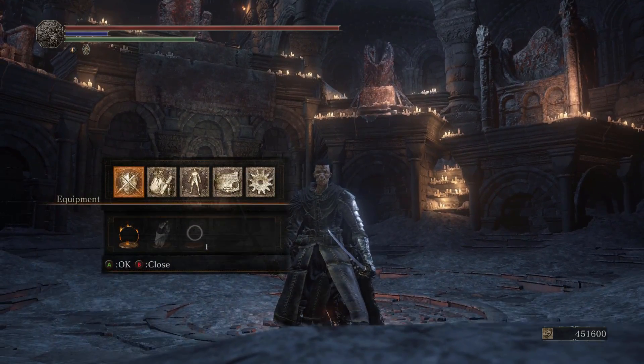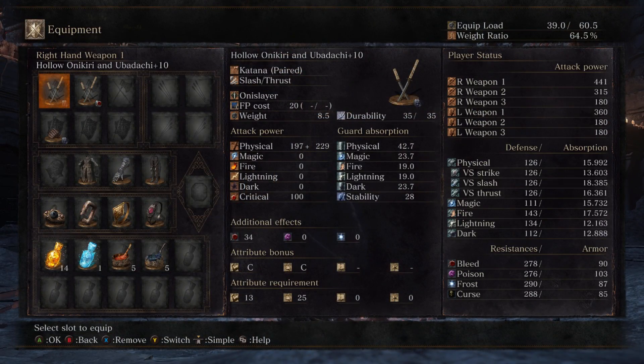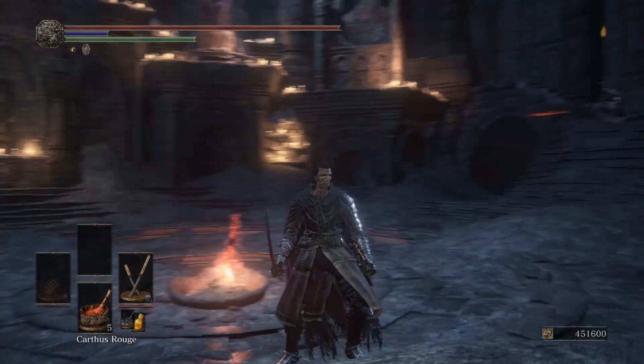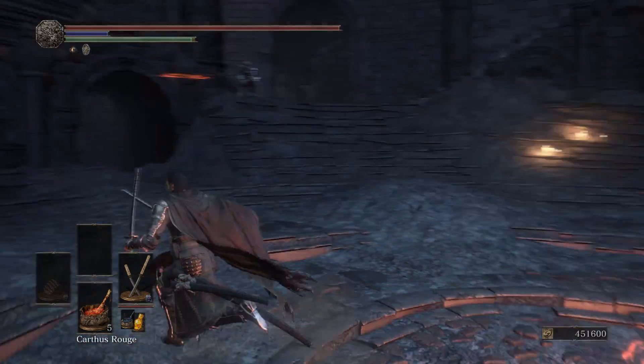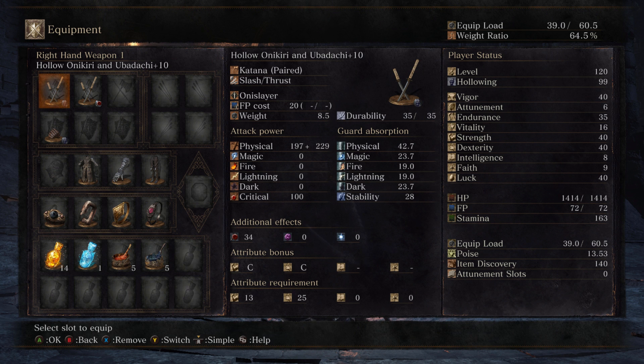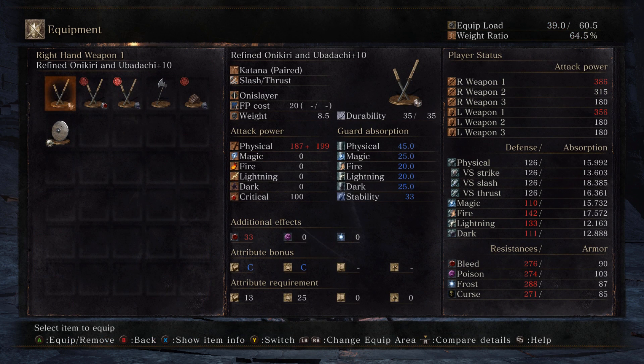I know hollow builds are very unpopular ever since the nerf of Carthus Rouge. The main point of a hollow build was to have a higher AR than a quality build because all the weapons will, while being able to have a high bleed rate. But since they nerfed Carthus Rouge, no one's been really running hollow builds, and I'm going to try and bring it back for you guys.